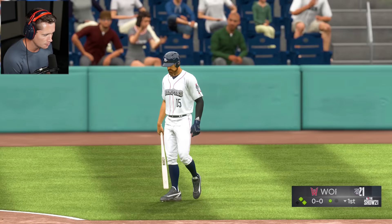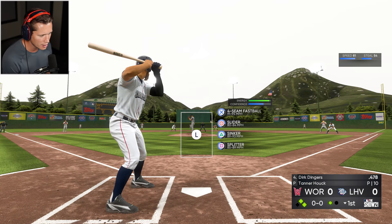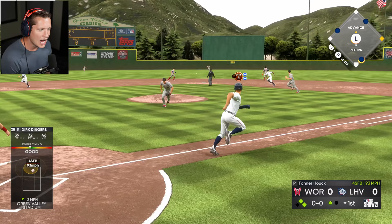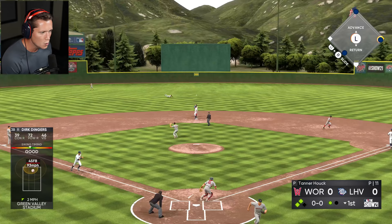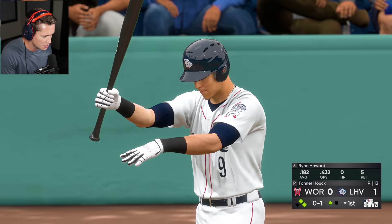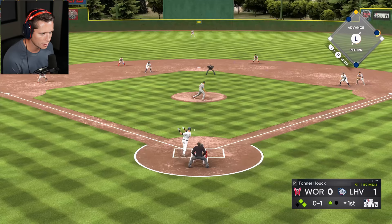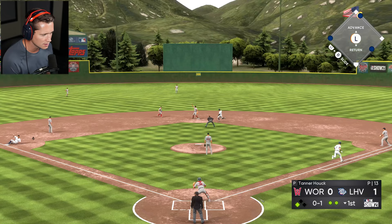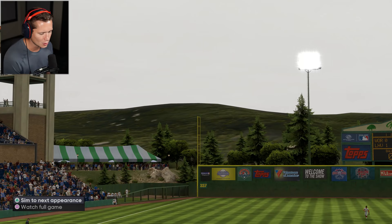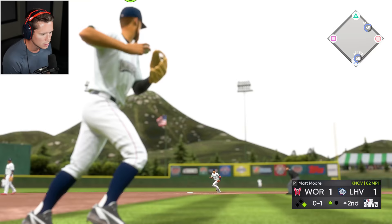Bottom of the first — two guys on, one out. Power swing to drive in a run. Four-seam, slider, sinker, splitter — guessing baby. That's a hard hit ball to center field — bad throw, we'll take it! Nice, challenge complete — another RBI, another base hit. Got to be careful here — don't want a double play situation. That's exactly what happened. We should have stolen or taken a longer lead. Tie ball game — these guys are one-and-four but every game has been nail-bitingly close.